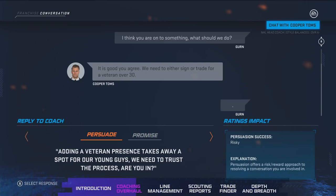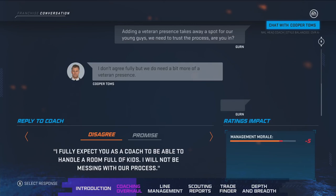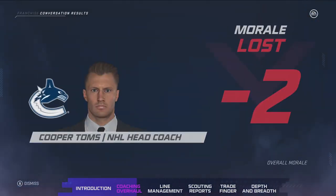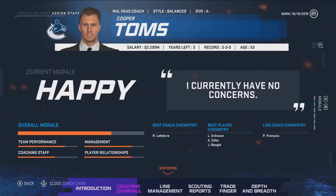I'll try to persuade him out of his concern. It failed — not shocked given the risk. In this case I can now either disagree or make a promise. I'll disagree, and the coach obviously is not going to be happy. We wanted to give players as much agency as possible so they can pick and choose what they want to do — agree with the coach and keep them happy, or disagree and be okay with that if they don't want to mess with the roster they've constructed.